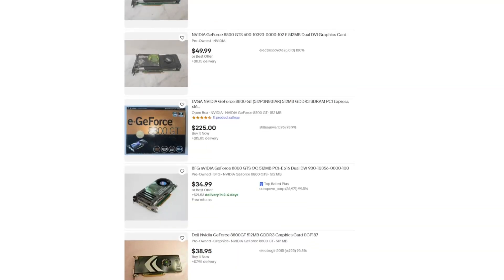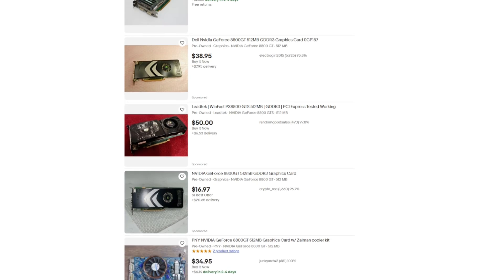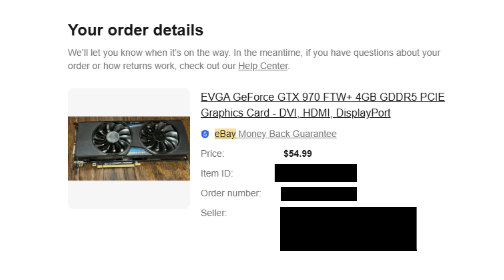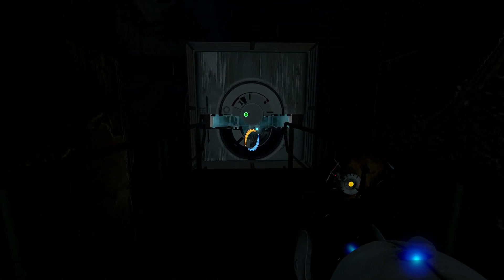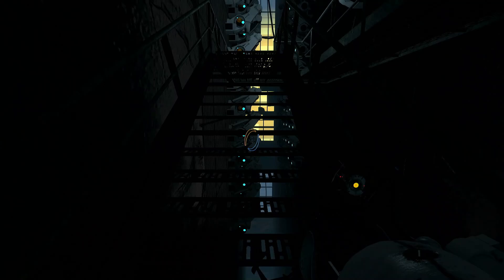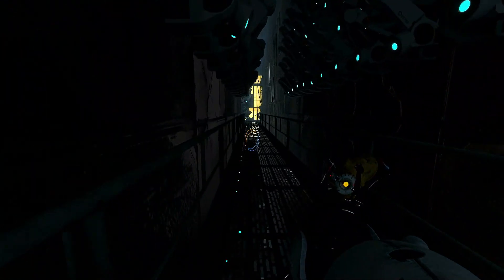I bought that 8800GTS 512 for about $50 on eBay — not a bad price for such an old card. You know what else I was able to find for about the same price? None other than a GTX 970. I saw it listed around the same time, being sold as untested and likely a scrap card for parts. I took a chance on it, even if it might end up as a paperweight. And by the luck of EVGA, it worked first try without any instability or issues.